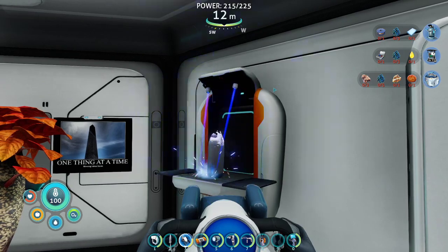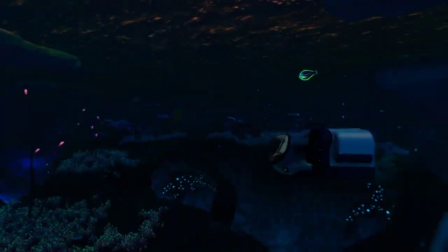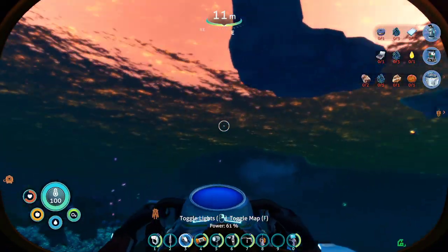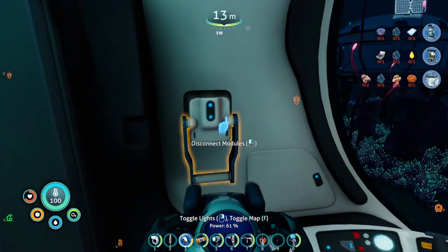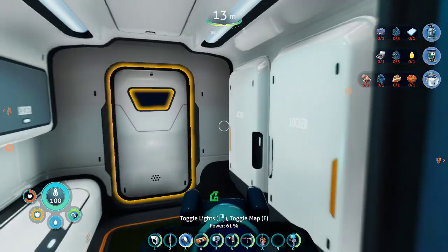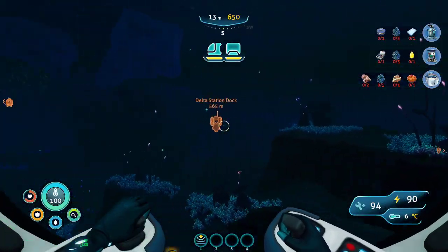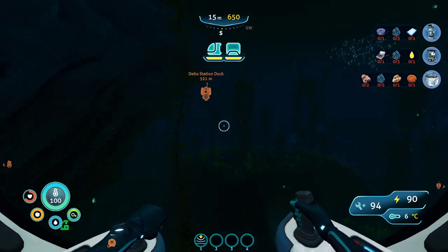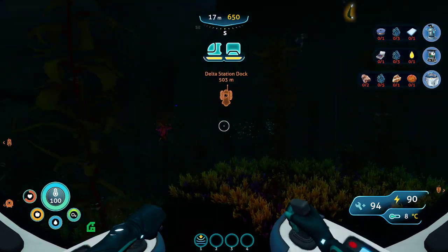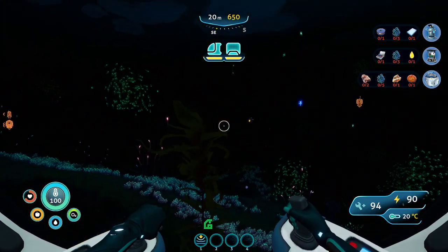I wouldn't be surprised if I found the last piece of blueprint for that in the ship as well. No, it's not in the ship. Is it in the same area as the red guy? I think there's some pieces in the same area as the red guy. I should probably just detach this thing for now at least. No, because you're going to want a lot of storage at the ship. Delta Station, here we go. You're going to want to go a little more east.